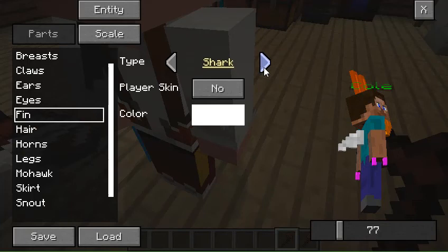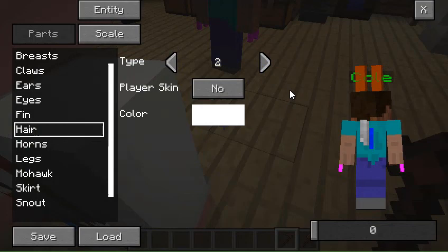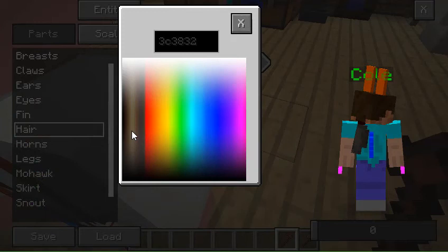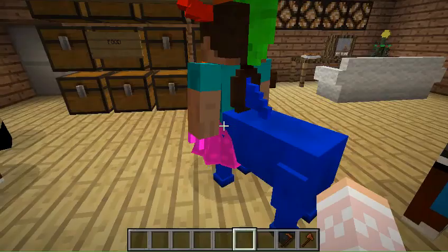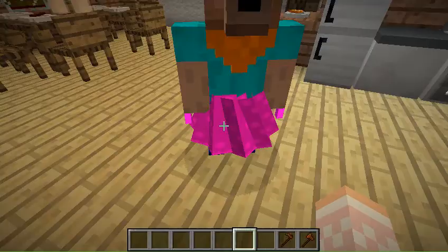You can also change the hair, but unfortunately you can only make the hair longer — you can't make it shorter. You can add mohawks, which is really funny. I'm going to go through horns, legs, mohawk, skirt, and snout. Once you're finished, you just exit out and now you have your person. He is really, really crazy looking — blue horse legs, a pink skirt, Wolverine claws, a beard, a snout, bullhorns, and mohawk ears. It's so cool looking.